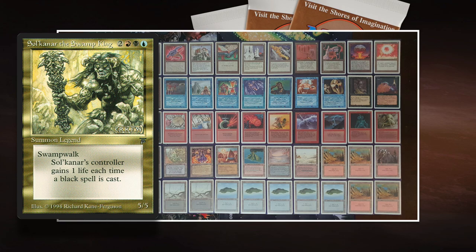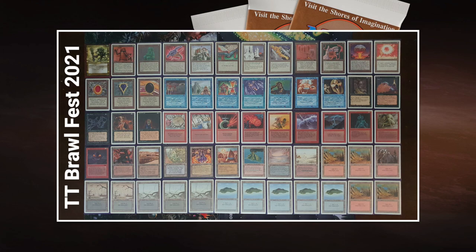Roman is playing with black, so Swamp Walk is going to be relevant, the life clause is going to be relevant, and you cannot Terror this creature because it's black. That's another great ability when you're playing against another black mage. Of course, Roman is playing with Terror because that's kind of an auto-include when you're playing black. But we do not see Boss playing with Terror — he's made some interesting decisions.